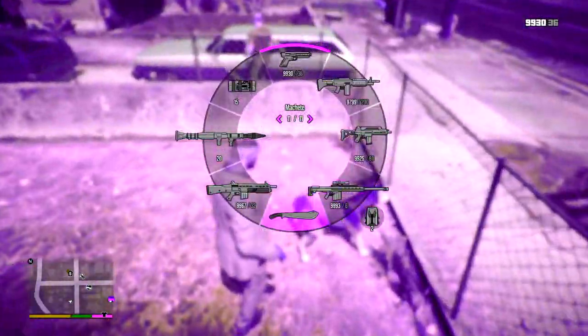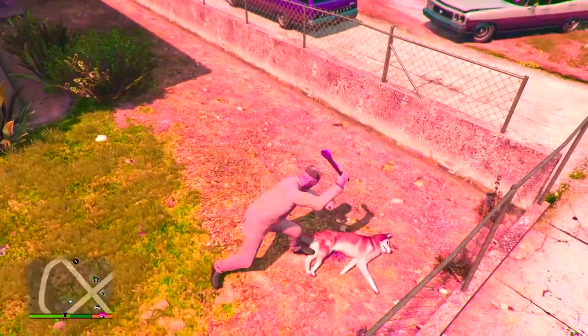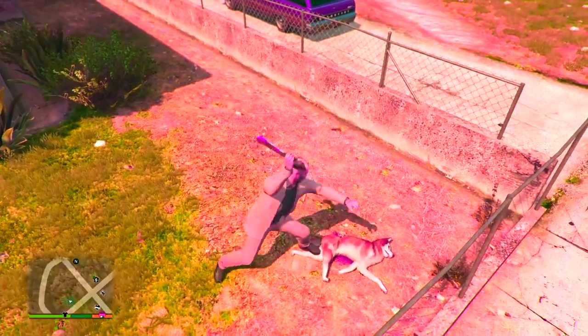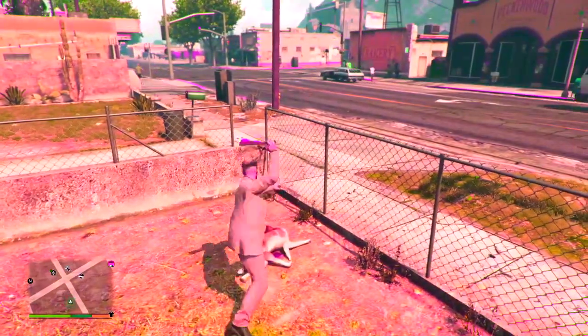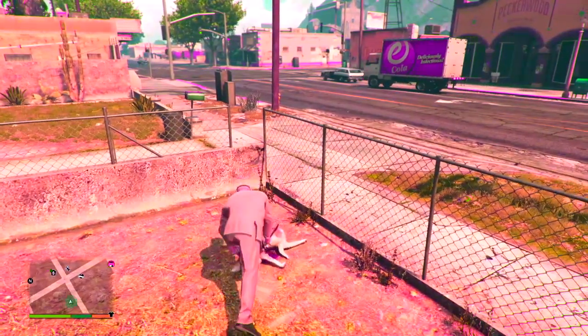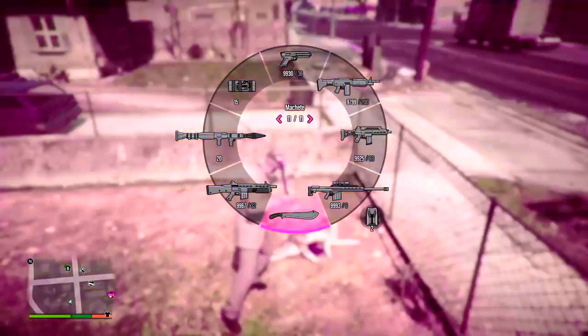I got out of the car because things were getting too weird, then I found a dog and got my hatchet out to kill it. I was confused whether this was part of the easter egg activation. My vision changed once again — I'm not sure whether the vision changes every time you do activities in GTA 5, but it was changing quite frequently. There was a truck going by that said 'E-Cola,' which is normally red — further proof this wasn't edited.